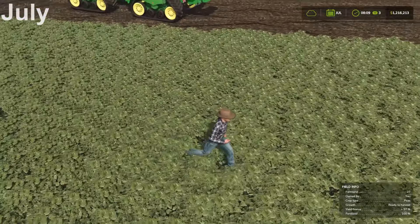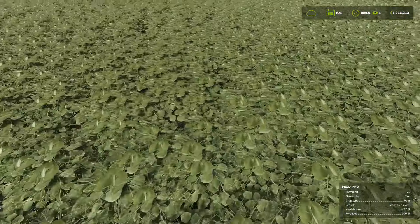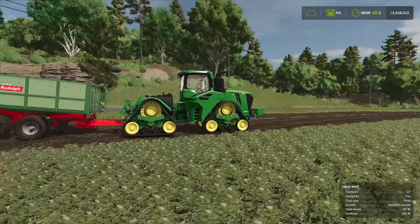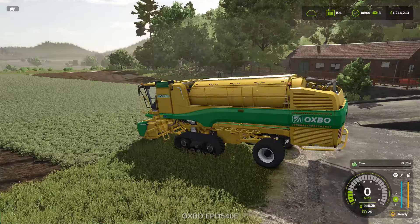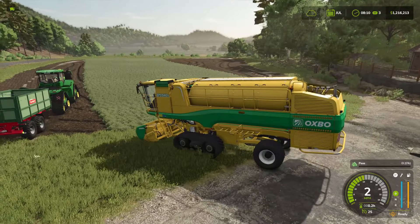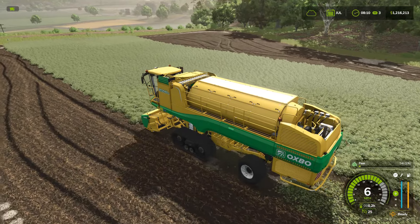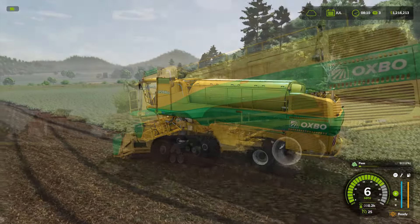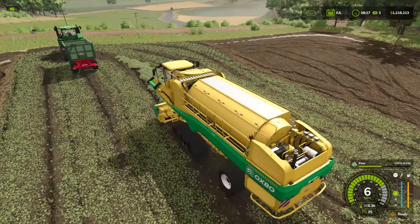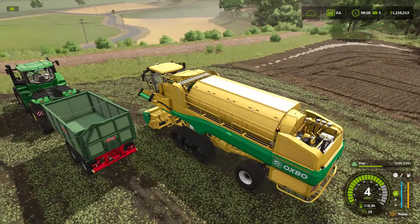Here are our peas in July, and yes, they are ready to harvest — this is what they're going to look like. We've got our pea harvester and a tractor ready with a tipper. The pea harvester is super easy to work. I'm just going to lower the header and turn it on. We only have a small amount of peas here to harvest, so we should be able to harvest all of them and offload into the tipper. And here we have the last of our peas — that's a pretty decent yield from just this little bit of field we planted.